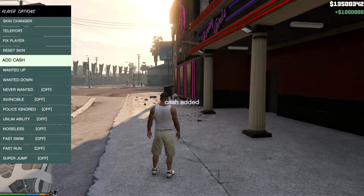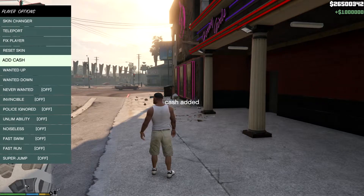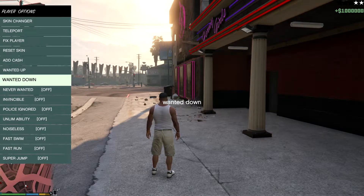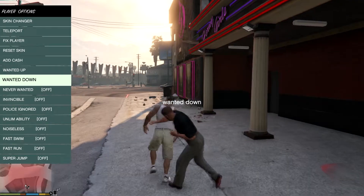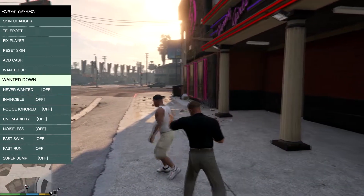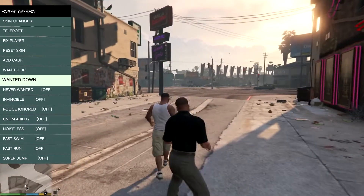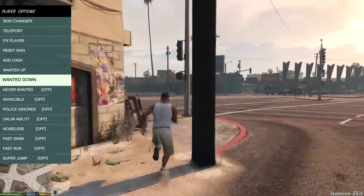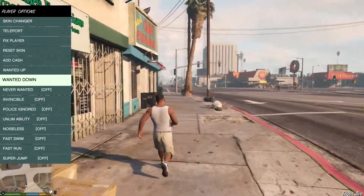You can also add cash. As you can see at the top right, I'm adding a lot of money — 14, 15 million added just like that. I can keep adding money and cash as much as I want. I can also put my level up or down. This guy just started fighting with me, probably because my level went up.